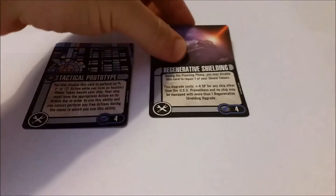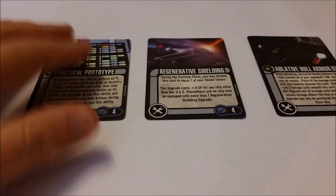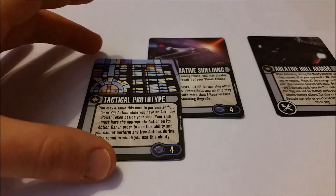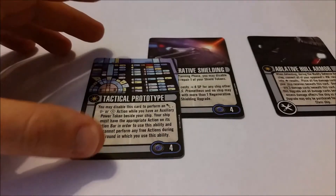Looking at the technical upgrades, there are three options: Tactical Prototype, Regenerative Shielding, and Ablative Hull Armour. Tactical Prototype lets you disable it to perform an evasive maneuver, scan, or battle stations action even if you've got an auxiliary power token beside your ship. It offers a little flexibility and means you won't be penalized too much for those auxiliary power tokens from using red maneuvers.